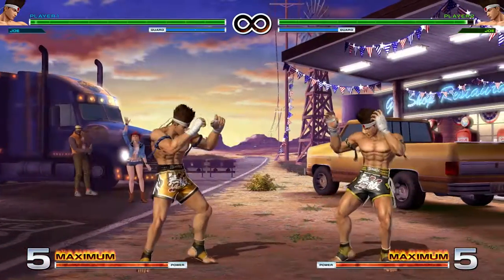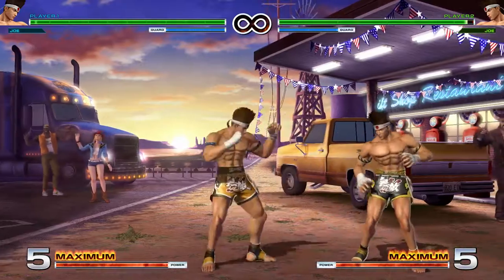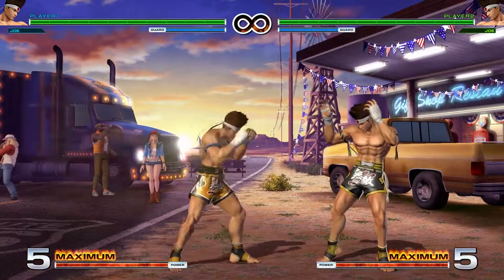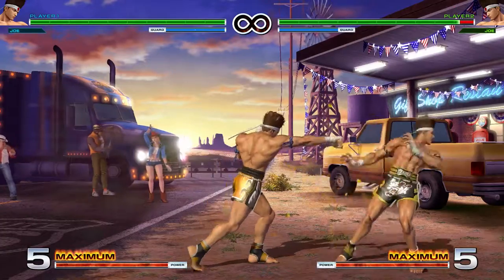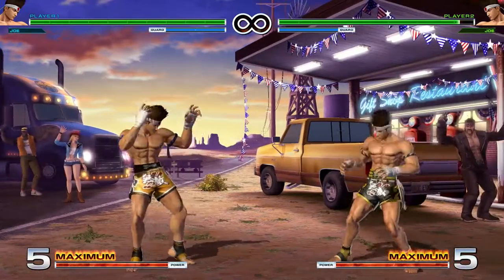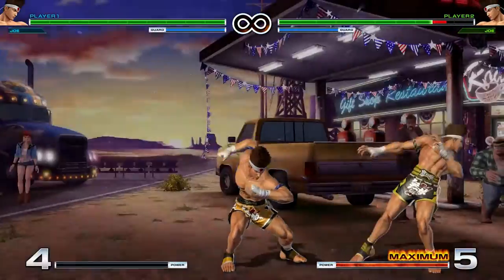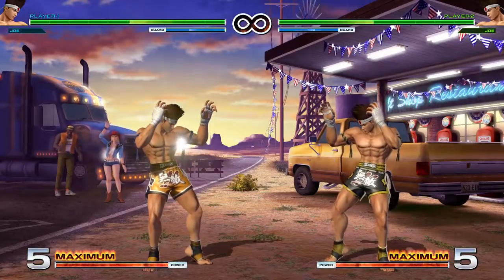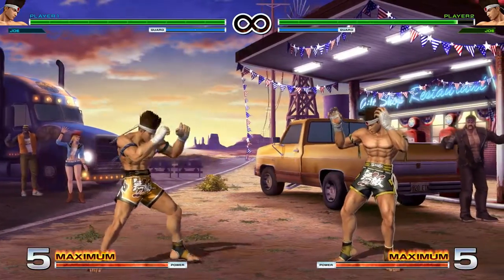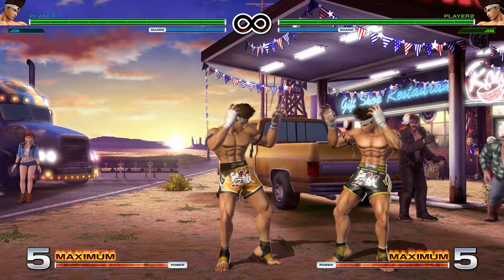Far light kick is another mid. It has great range, it's pretty quick, and it's just a little bit negative on block. You can super cancel it. Far heavy punch is another mid — blocks both crouching or standing, will whiff on pretty much all crouchers unless they're big-bodied. Far heavy kick is a mid with pretty good range, a little bit negative on block, and you can super cancel it.